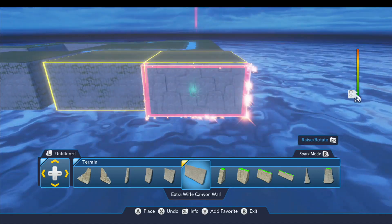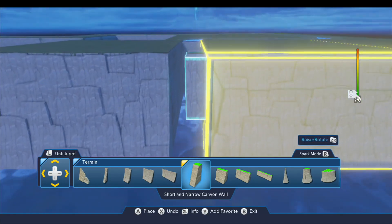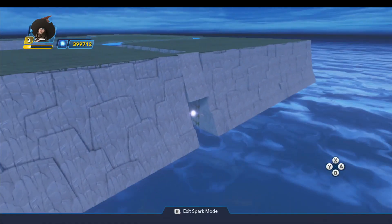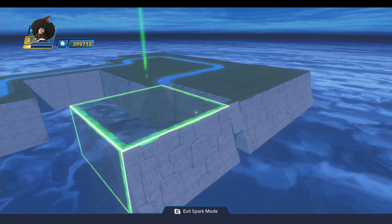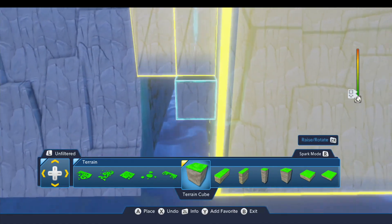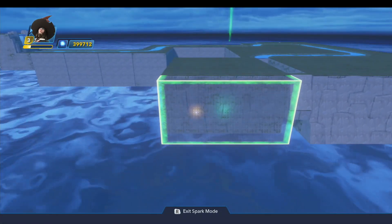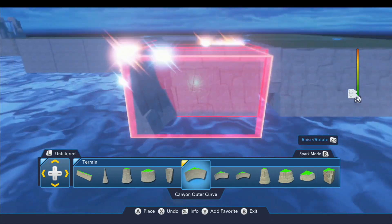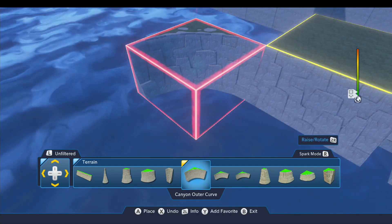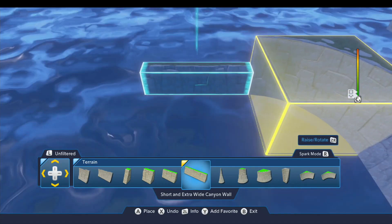We're going to put this canyon wall right on the front of each of those. Then we're going to use this short, narrow canyon wall here and put this right in here. We'll pick this piece up again and put it down, and we want to grab the terrain cube — this is going to sit out here just like that. Then we pick this piece up, put it down, go back over to the right to this canyon outer curve, and this is going to sit in here. Then we're going to use this wall here and place that right there, and put two of them out here.